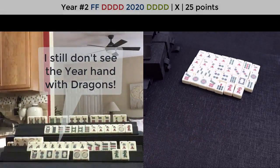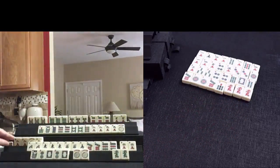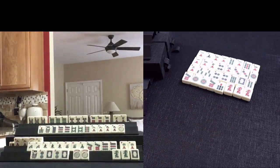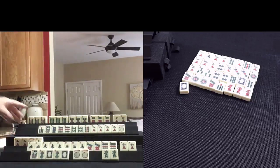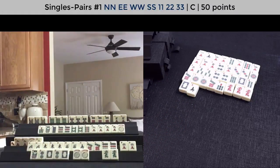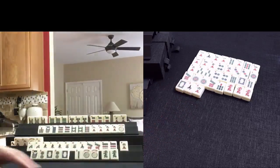Maybe we could do news with dragons. 7 bam. Let's discard this red dragon. White dragon — we already have our year tiles. South. Now this player needs that, but this is concealed. 2 bams — nice. Let's discard the 6 crack. We got the 2 bams. Now we need a flower. Let's draw.